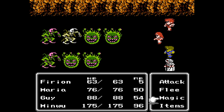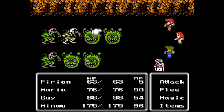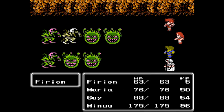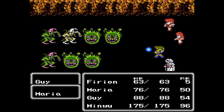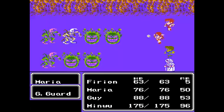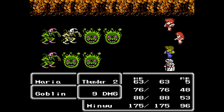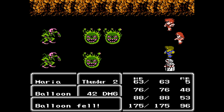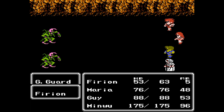Whenever I'm fighting balloons, what I like to do is have everyone attack the same one, so that way — like in the previous battle where I was unable to finish one balloon off and it exploded right in my face — if everyone's targeting the same one, they'll have a better chance of killing it before it can explode, or it'll just be that one that explodes instead of multiple.